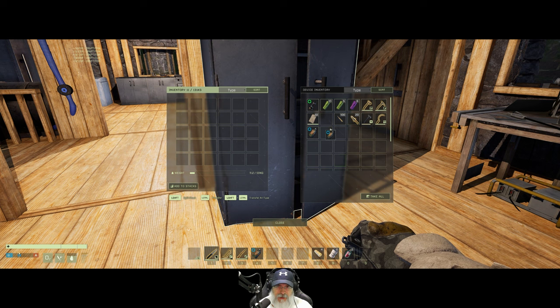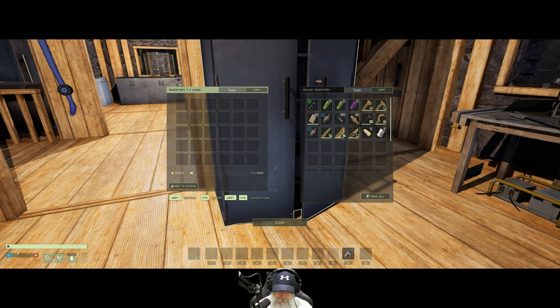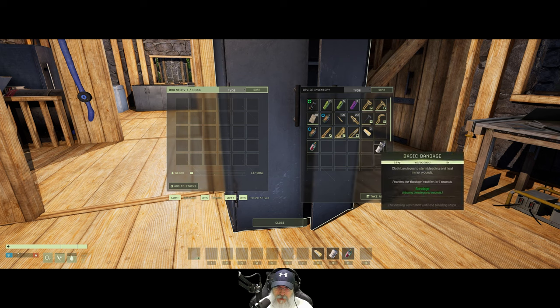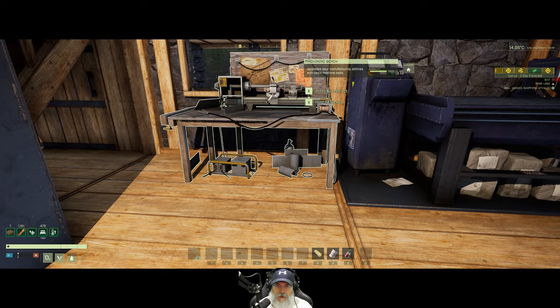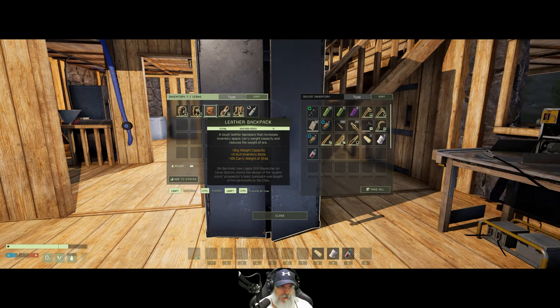We can't take any of this stuff with us at all, so we're gonna run to our spaceship. Let's split the stack — we'll take one of these with us. Do an alt drag to pull one off the stack. If we get all the way over there and don't need them and lose them, not the end of the world. Our armor, backpack, and oxygen bottle — all of that could go in here too. Let's put the O2 bottle up in the station.